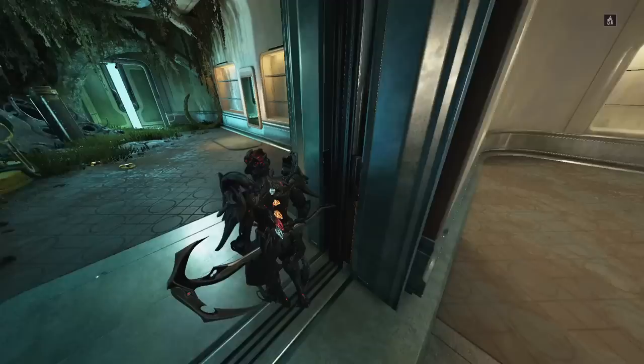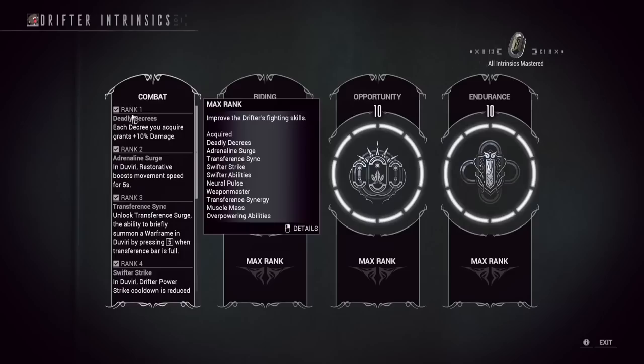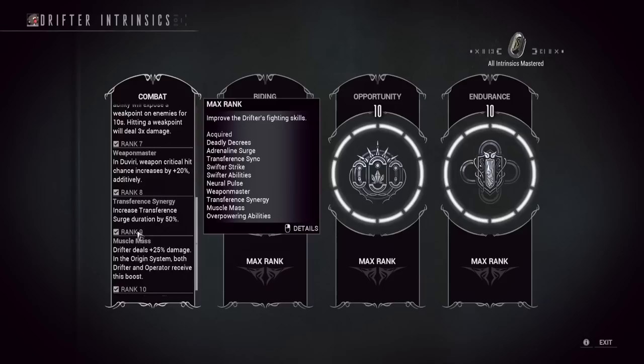To do the farm I'm going to be showing you today, I recommend you have a couple things already unlocked. One of the things I really want you to have unlocked is the level 3 combat intrinsic for the Drifter, so you're going to have to grind a couple Drifter intrinsics. The ability you're looking for is called Transference Surge — this is the ability that lets you turn into your Warframe in the Daveri open world. You press the 5 button when your Transference bar is full and you can summon your Warframe for like 5 seconds.